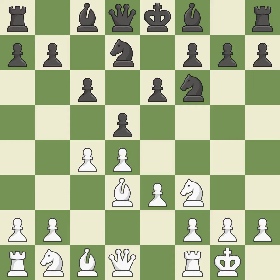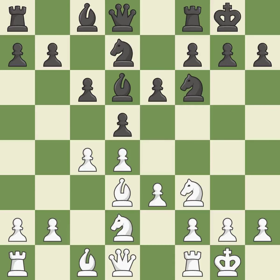Castling to the same side of the board as the opponent avoids some of the attacking associated with opposite-side castling. This threatens to fork pieces. This strikes at the center with a pawn, fighting for space. This threatens to create a passed pawn.